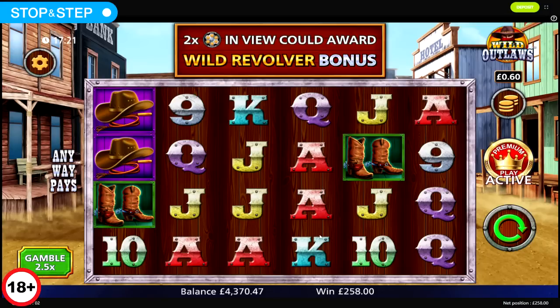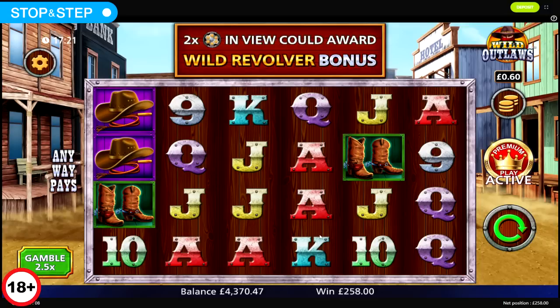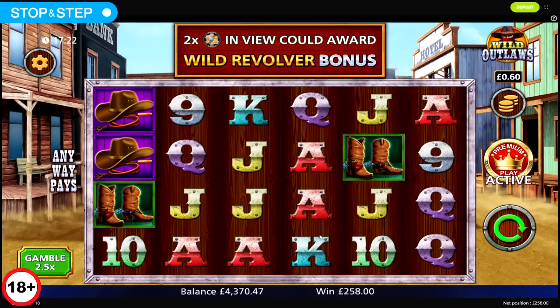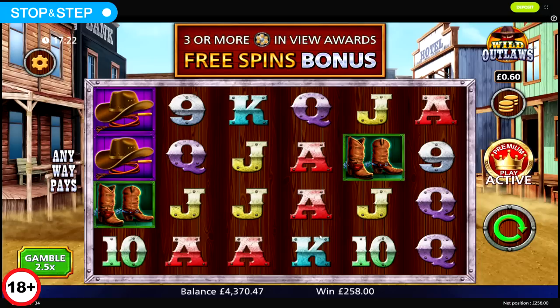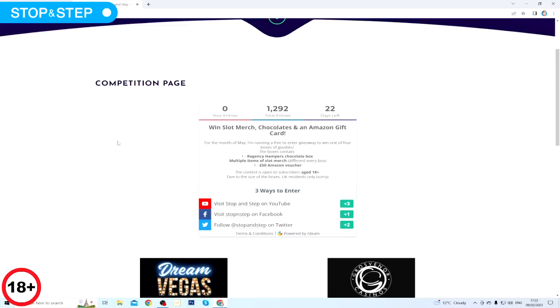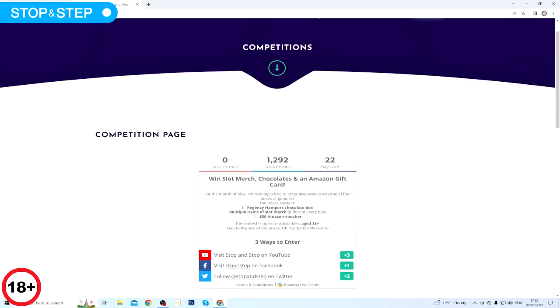Well, that was a massive £1,421 loss — a bit of a big bump. My plan was, because I was doing so well online, to play £3 stake to the end of the week, but because the bonus values were so low — Wild Outlaws doesn't count because that was a different stake — I'm probably better off going for maybe 20 bonuses on £2 rather than 15 on £3. I might try all of them tomorrow on £2 stake. Have a great day, and just a reminder of the contest running over at stopandstep.com/competitions. Thanks for watching — see you later, bye.